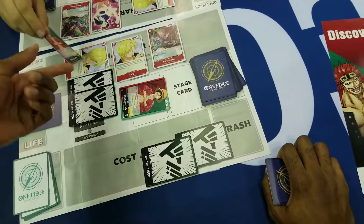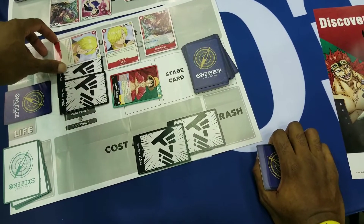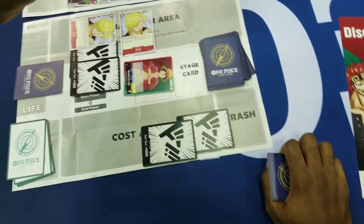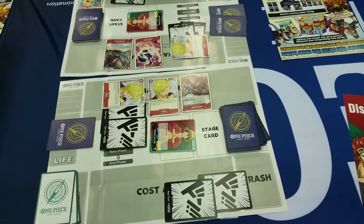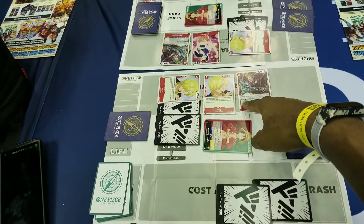Then I'll have Luffy pump over Sanji. Then you have Luffy go for Sanji. He can block, or if you want to save the Sanji, you can discard cards from your hand that have counter plus 1,000 or 2,000 to block this. And this is already done, right? Yes.